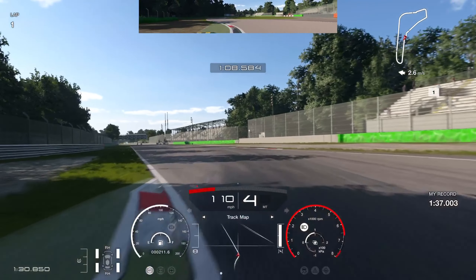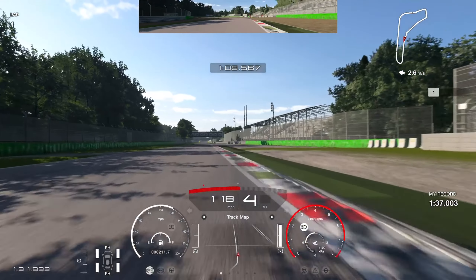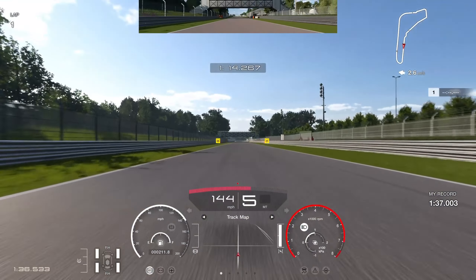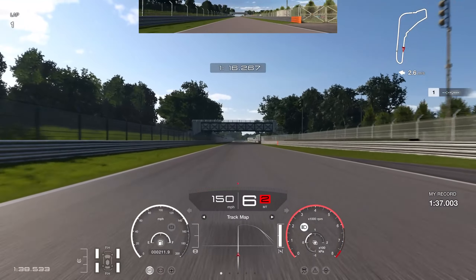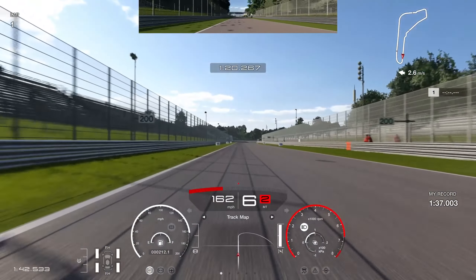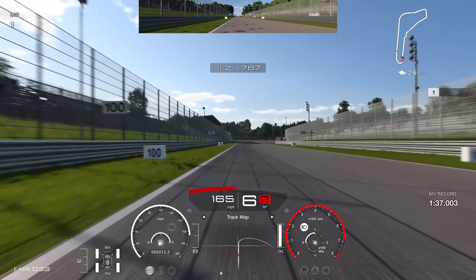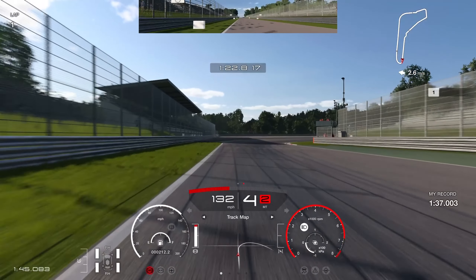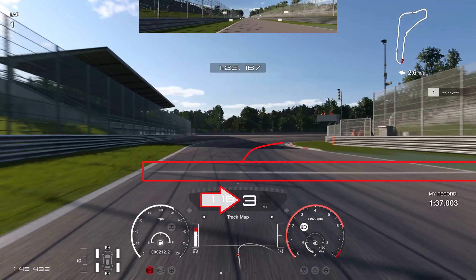For the exit of the Ascari chicane, get the left-hand tire over the curb — you can be quite aggressive there, more aggressive than I actually realized. You can really push the limits on that exit. Then powering up into the final corner, this is all about pushing the braking down while making sure you get the car into the apex. I look for the 100 board on the left-hand side — we go past that 100 board and get the car into the apex.